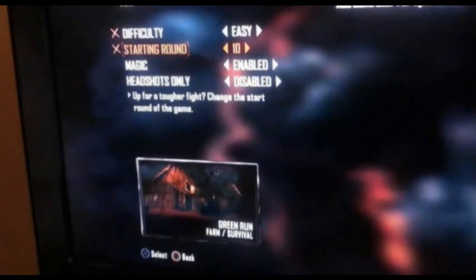Now right at the bottom it says headshots only — everyone knows what this is. Basically you can enable it so that you can only kill the zombies with headshots. By the way, this is a zombies map and it is Farm. As you can see at the bottom it says Farm and it says Survival.